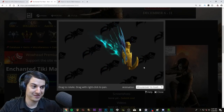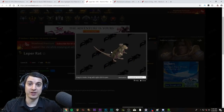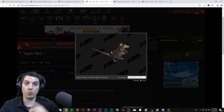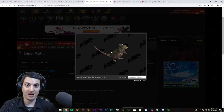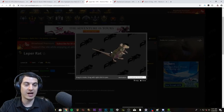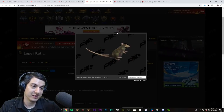I forgot to show you all the Tiki Mask — here it is, this is a cute little guy, I like him. On the topic of battle pets, we've got the Gnomeregan Pet Battle Dungeon. The rewards: you get one charm a week, and there are three pets that cost two or three of the tokens — kind of a timeless isle tournament reward thing.